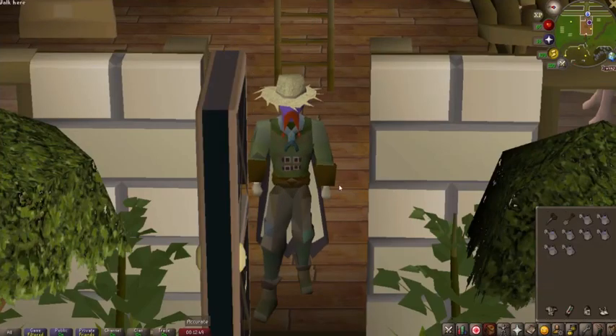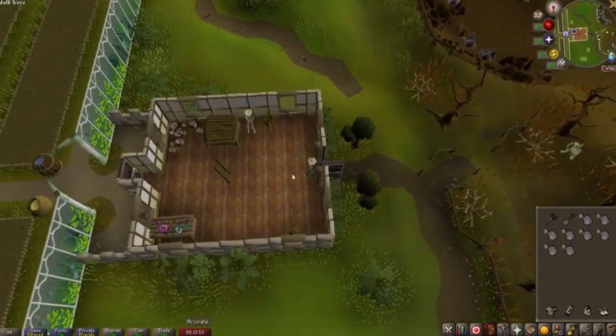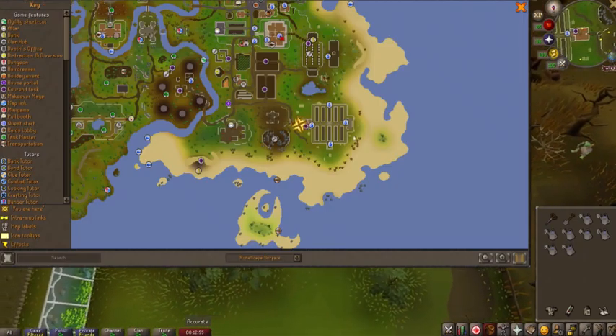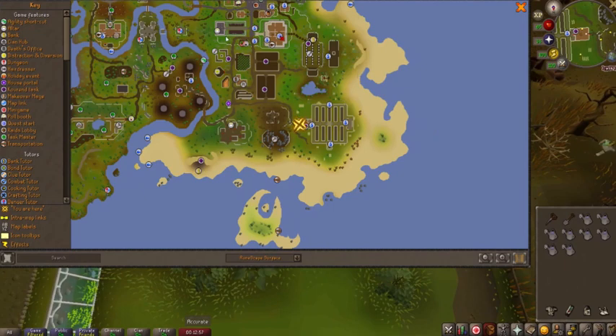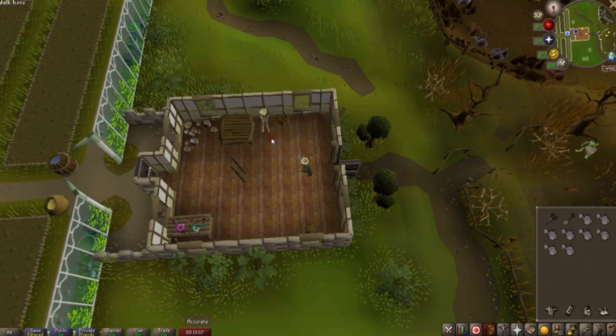Welcome back to another episode. We're going to be going over the Tithe Farm minigame. The Tithe Farm minigame can be found in the southeast corner of Hosidius, which is in the southeastern most corner of Zeah. To access this you will need a minimum of level 34 Farming as well as 100% Hosidius favor.